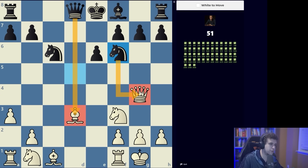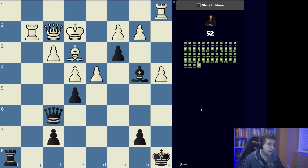Knight f6 — this hits the bishop, hits the queen. We need to move the queen onto a square such that it protects the bishop. Obviously queen c4. We're down a rook, which tells me the move has to be some sort of a check. There's only one logical check: queen a6 check.